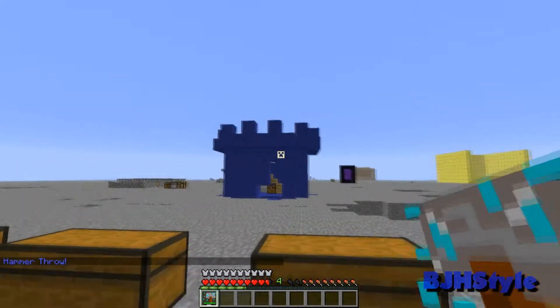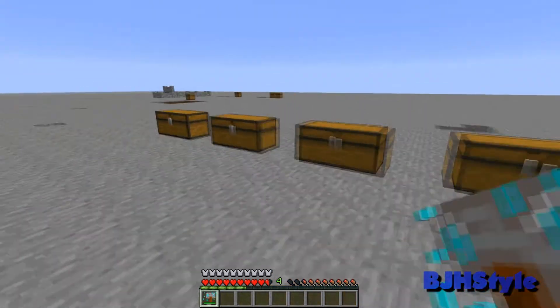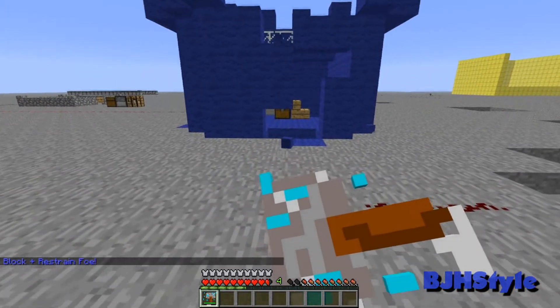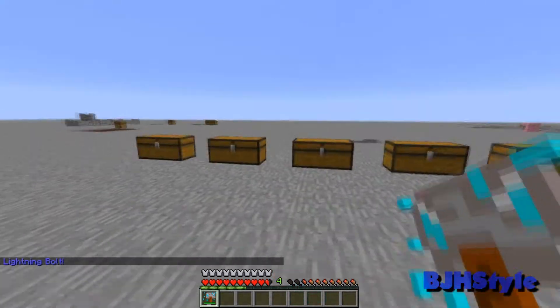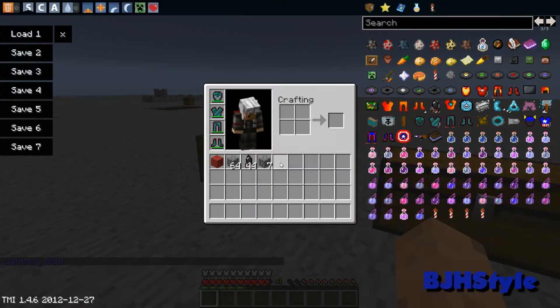The hammer throw is really awesome — it comes back instantly so you don't have to pick it up. You just throw it, boom, it destroys things, then comes back. There's also a block ability that I'm not entirely sure about, but it's all pretty awesome. Let's put this suit away.